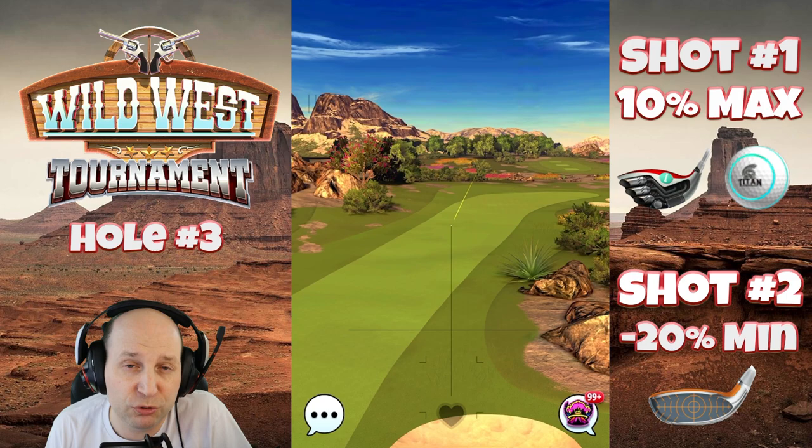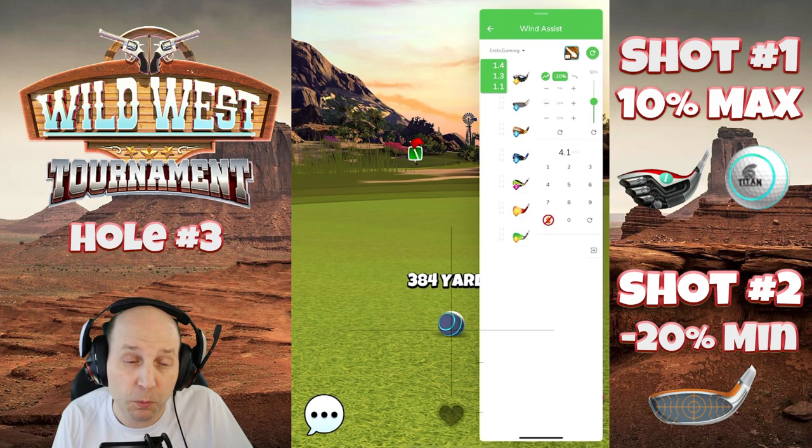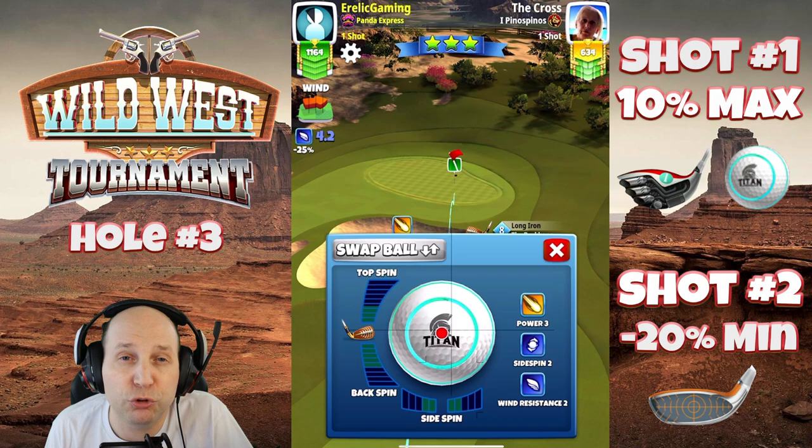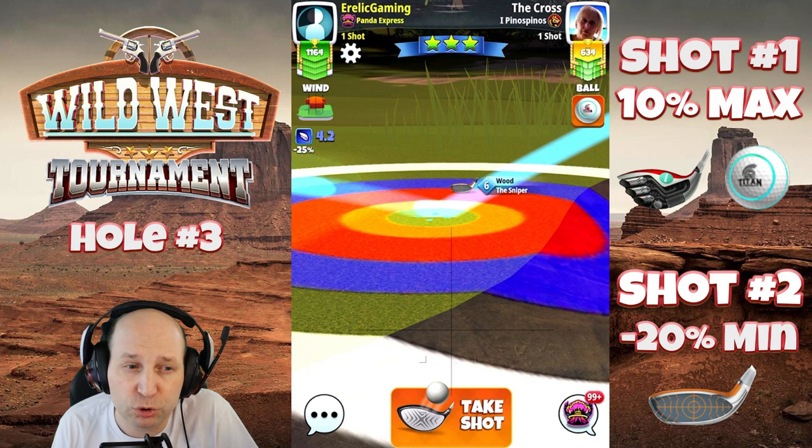This approach allows you to play nicely with the power three ball, though it depends on your club level. For the second shot, we're looking at a wood club. There's a bunker to contend with here. I've gone ahead and played this one as a rough bump — you could definitely bounce it up, but I adjust this shot at negative 20 minimum distance, which sets us up really nicely for an albatross opportunity.